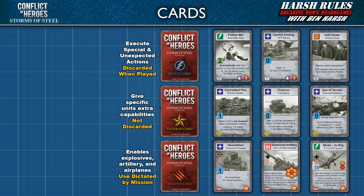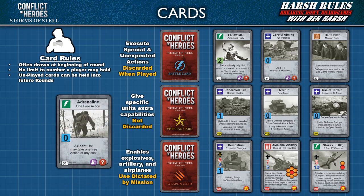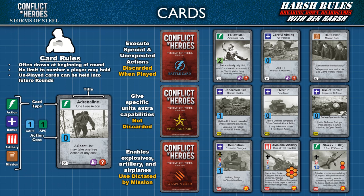The first two missions in the game only use battle cards. Battle cards are often drawn at the beginning of a round, there is no limit to the number a player may hold, and unplayed cards can be held until future rounds. A card's title is shown at the top of the card, and in the upper left corner is the card type icon. There are 4 card types: action types may be played as a player's action during their turn; bonus types may be played in any number in a turn and are not themselves actions; artillery types are used to coordinate artillery strikes; and mission types determine objectives or initiate a mission scoring event or ending. Below this is the action cost to use the card — cards may require action points or command action points, and several cards do not cost anything.